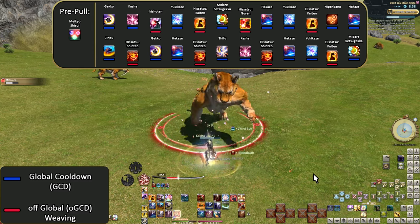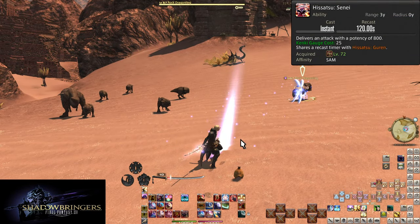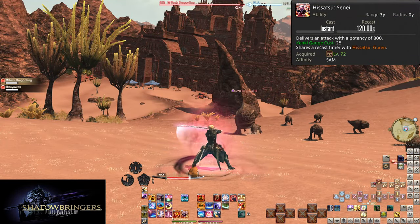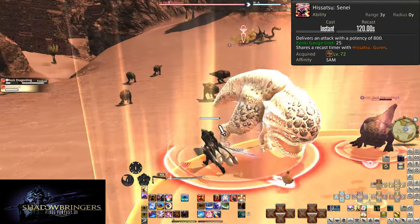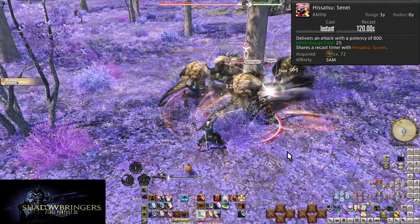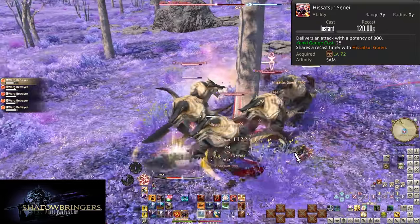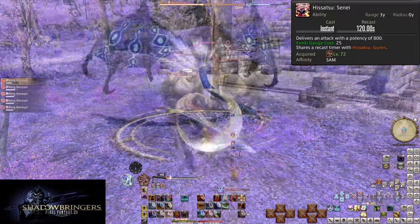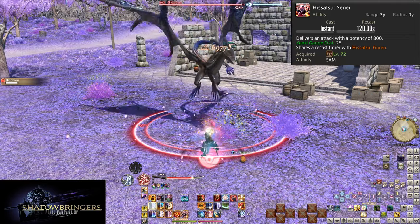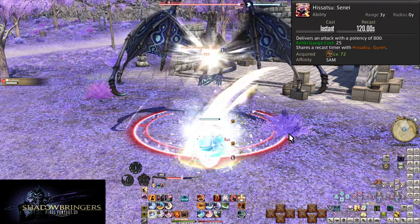Shadowbringers skills: level 72 Hisatsu Senei. On the same 2-minute cooldown as Guren, this does 800 potency of damage to a single target — and I mean the literal same cooldown. If you use either Senei or Guren, both go on cooldown. Guren is the AoE choice for 3 or more enemies; single target you will use Senei instead. This is a major reason why we wanted to get used to using Guren in single target — because Senei now just slots into its place.